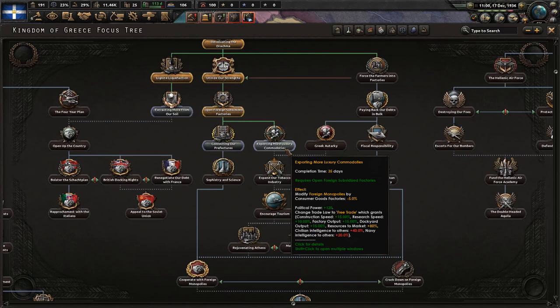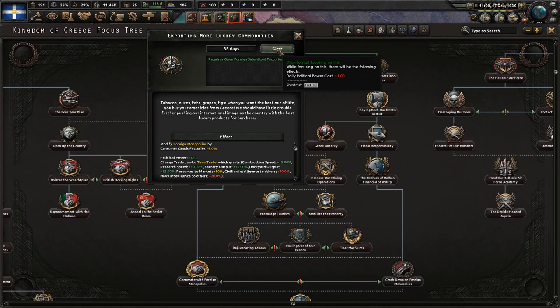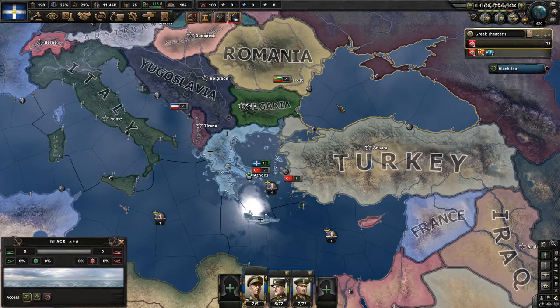Tobacco, olives, feta, grapes, figs - when you want the best out of life, you buy your amenities from Greece. We should have little trouble further pushing our international image as a country with the best luxury products for purchase. Next, what I'll do for this first episode, and when you come back we'll likely have to deal with the Civil War.